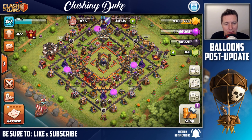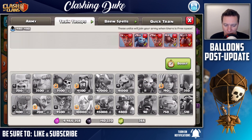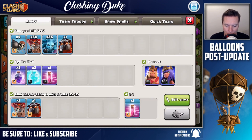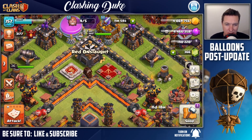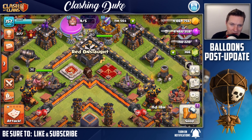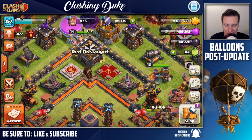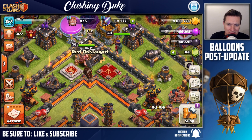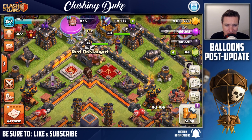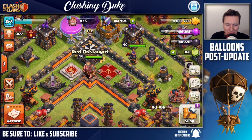Now I'm going to jump into a live raid. I have an army queued up - got my loon and hound in my clan castle, which the boys over at Red Onslaught are always super cool about donating. I like to keep my army queued up so I can give back to what these guys are giving me. We're going to look for a raid - I'm going to be a little bit picky because I'm not jumping in for any cheap loot.